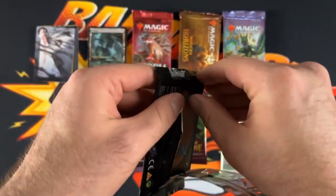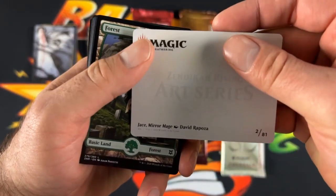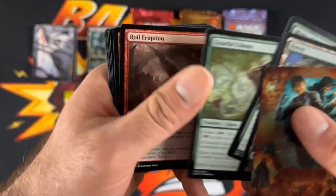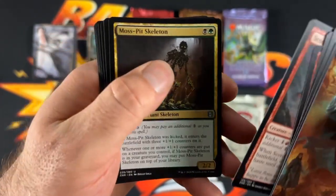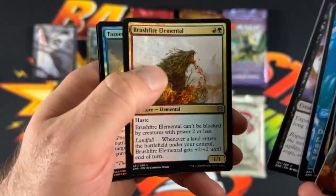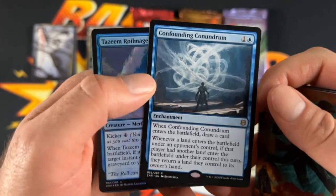Second pack, let's get the Kraken. There's our art card. Jace Mirror Mage. We got our Forest, Might of Marusa, The Colony, Royal Eruption, Scorch Rider, Moss Pit Skeleton, Vastwood Surge. We got the Squid, Expedition Sulker, Brushfire Elemental. We got the Tazim Roll Mage and Foil. And then Confounding Conundrum — nice, that's a good hit, good card.